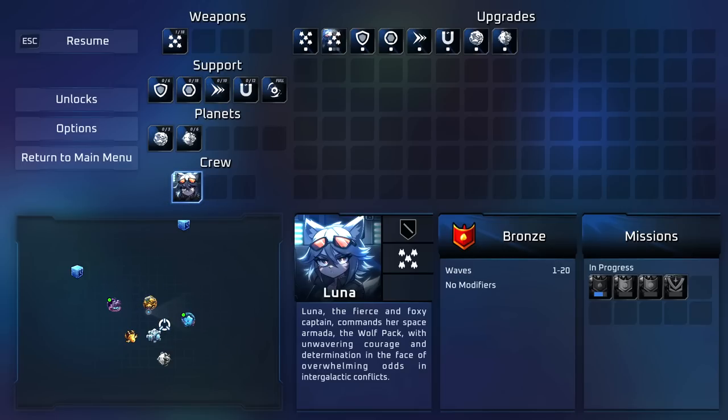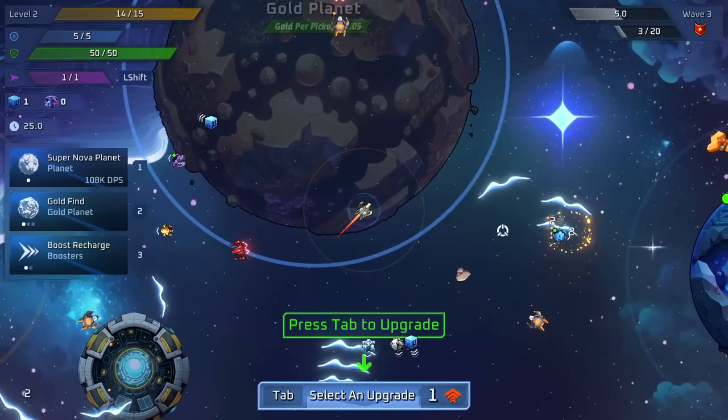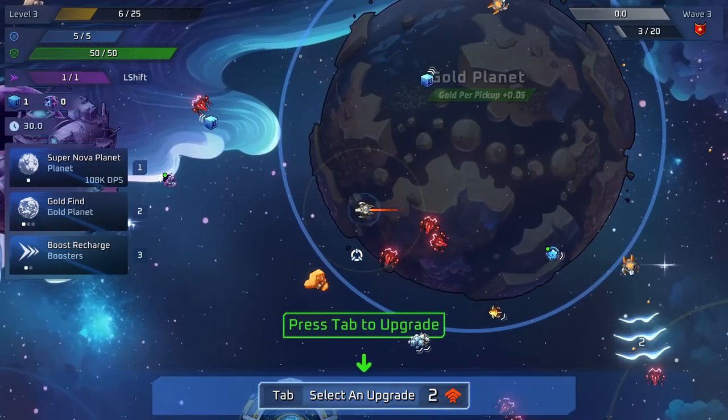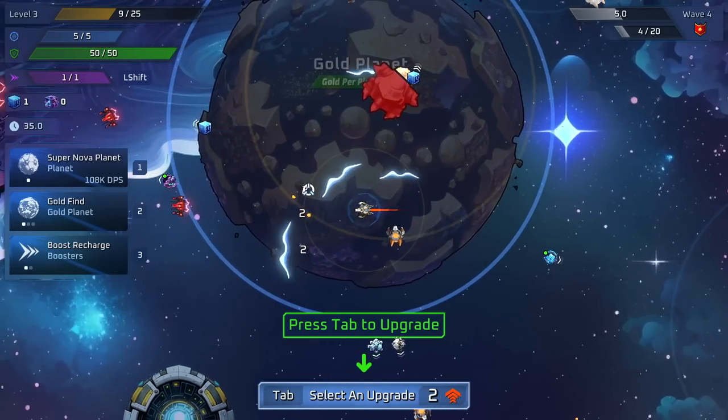Some planets are shops, some are holdout areas where when enemy waves get really hard the planet has 10 turrets and you can sit on top and it will laser everything down for you. There are gold mining planets you need to defend — the enemy is going to invade and try to destroy them to eliminate your ability to gather resources. The map is something you want to pay attention to. Your character can move and have guys auto-battle, or by clicking you can force them all to fire in one direction.